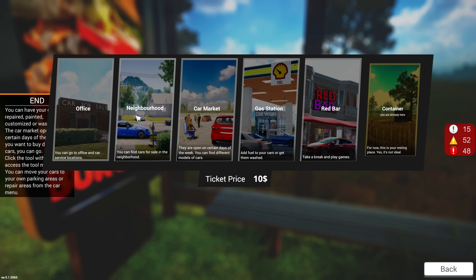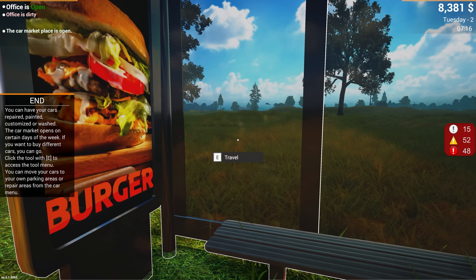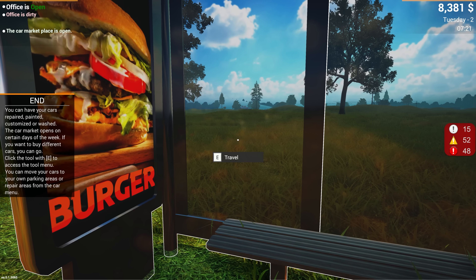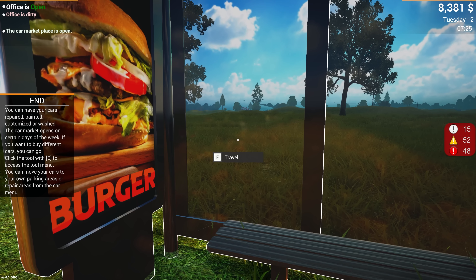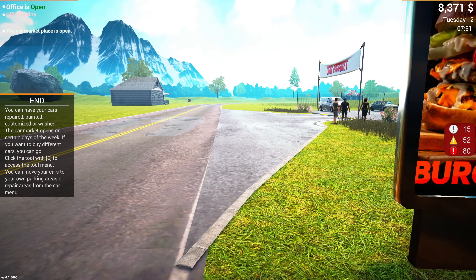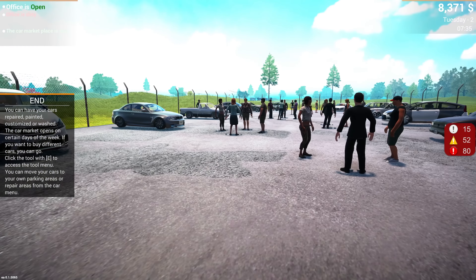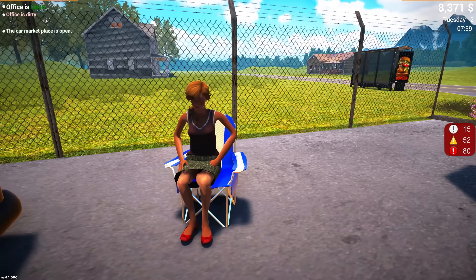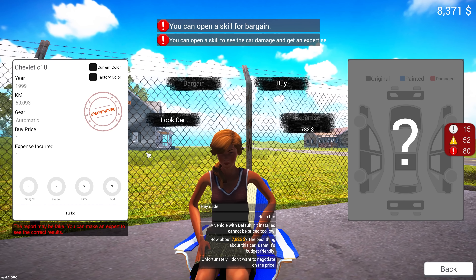Let's go to the neighborhood. You now have your cars — oh, you can have your cars repaired, painted, customized, or washed. The car market opens on certain days of the week. Oh, the car market is open! Don't mind if I do. Should we have a look around? Oh, there's some decent cars here as well — maybe not this one. How much is this? I wonder if you can find some absolute bargains. That's quite expensive, I won't lie.